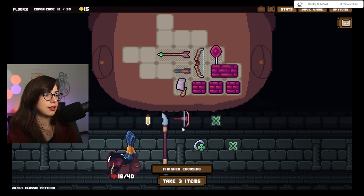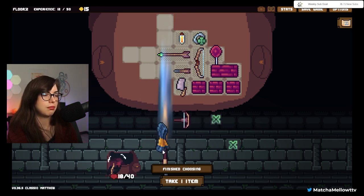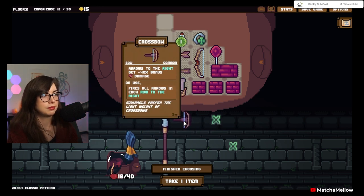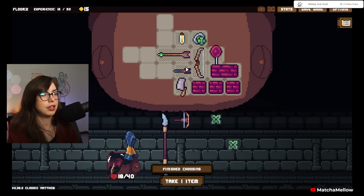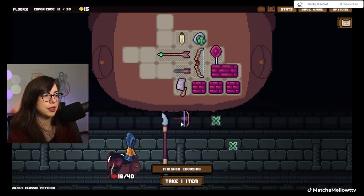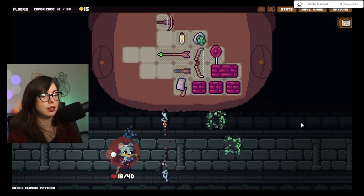I'll take these. I'm semi-interested in the crossbow. I will get the lucky ring. I will take this. I don't know if I should take that or if I want this. I think I would need a lot of these tiny bolts to make that work, which I'm not opposed to. What the heck — I'll take it for now. We won't use it quite yet.